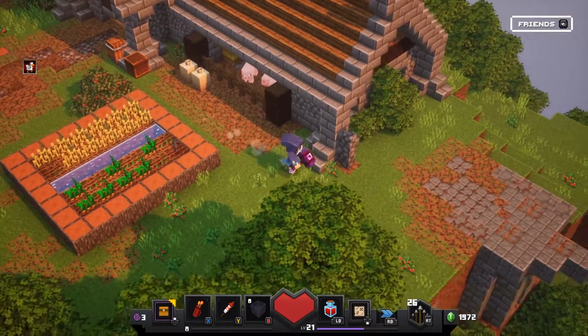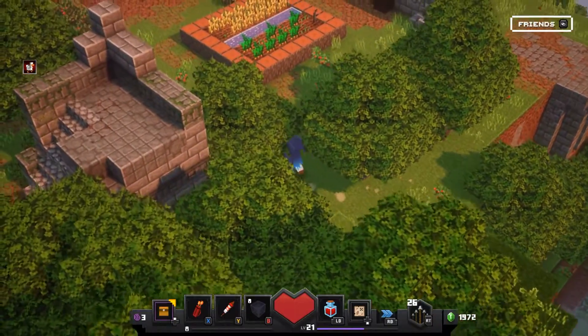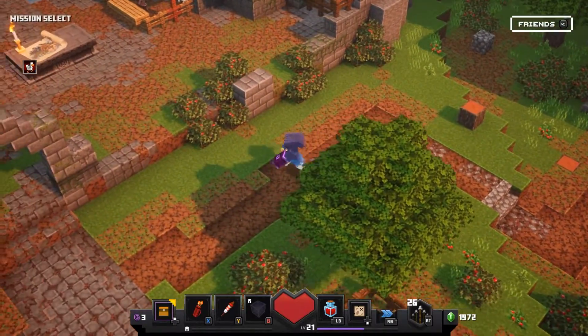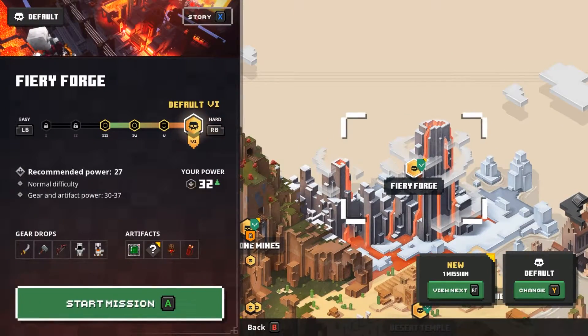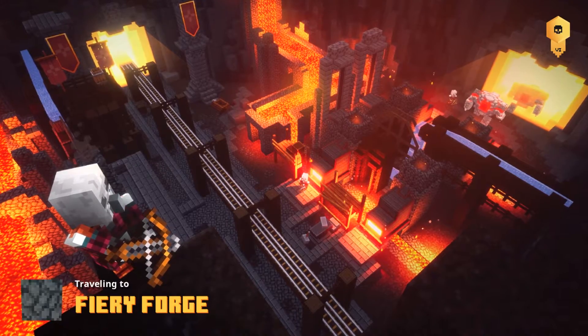I usually do this at the end of episodes, but I didn't last time. We usually buy some items and stuff as well, but I think this time we're just going to go right into the next level. I don't want to do that before we do a level here. So we're going to go into Fiery Forge. Unfortunately, I've already beat this level because of the file corruption, but I'm going to do it again for the purpose of the videos.